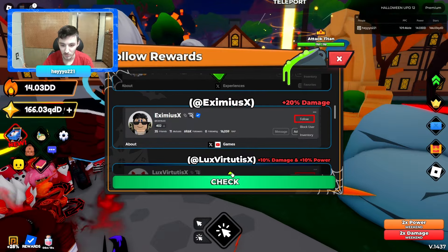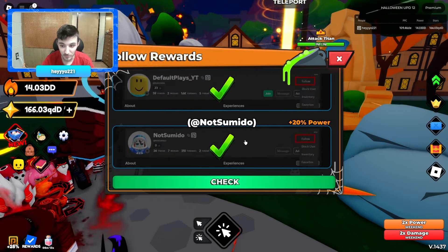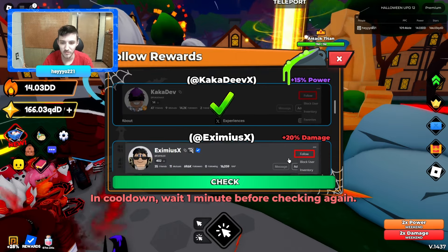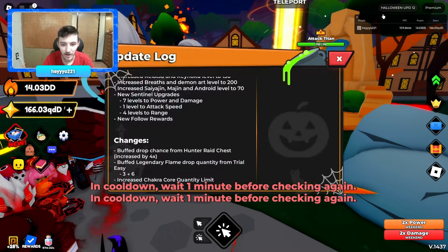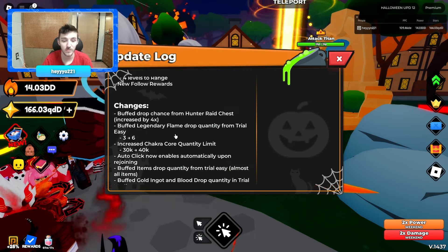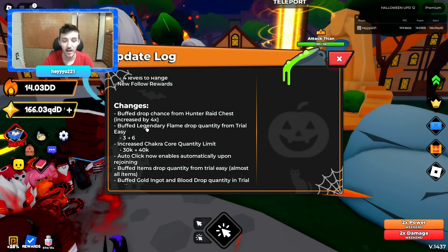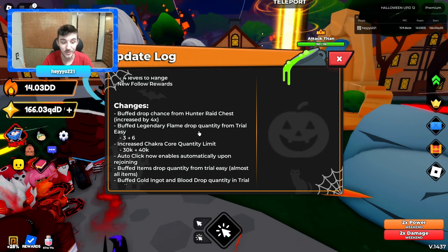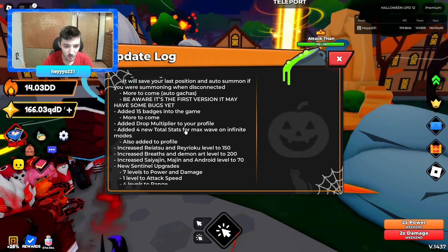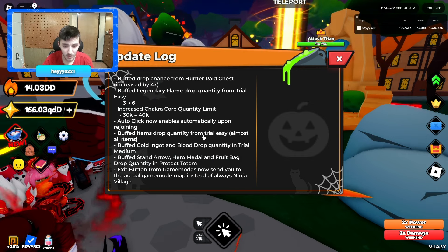So that's 20 more damage, 20 more power, 15 more drops — I'm pretty sure I'm already following them. They buffed drop chance from Hunter Hunter Raid increased by four times, which is great. Legendary flame drop went from three to six, which is really good. They also increased chakra core quantity limit, though it doesn't look like it changed.